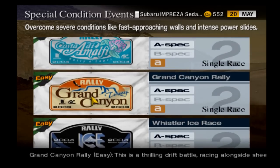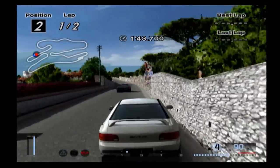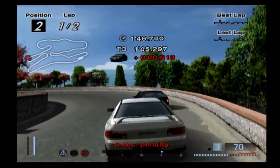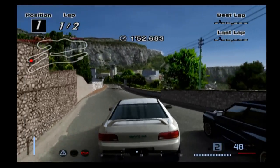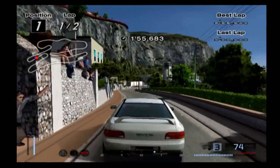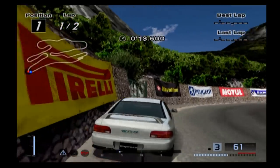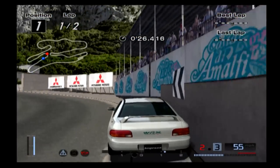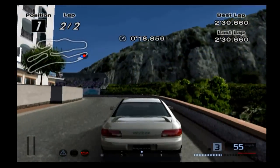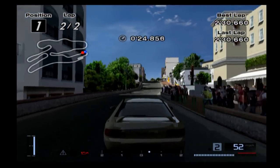From the map screen, go to the special conditions events and choose the second race titled Costa de Amalfi. Take part in these two races, but be careful — if you hit the opponent's car or slam into the wall, you'll be penalized with a max speed of around 30 for 5 seconds. These races can be a little tricky due to the sharp corners, however I've figured out a way to cheat the system. On most of the sharp turns, you can hug the wall and slingshot yourself around them without braking or losing too much speed. This trick should make the two races much easier, unless you're really good at racing games, which I admittedly am not.